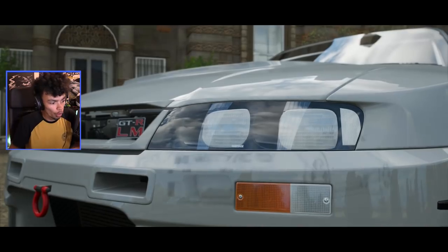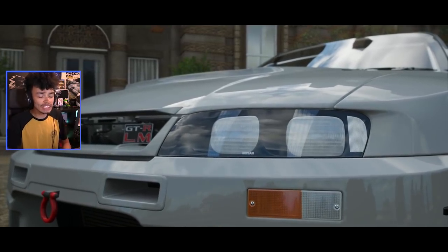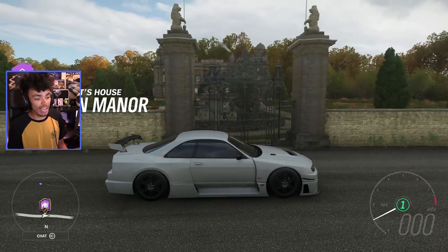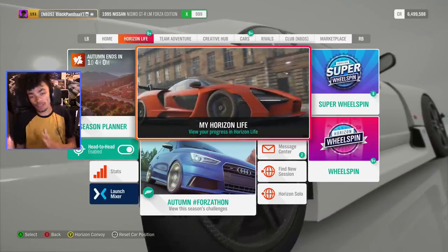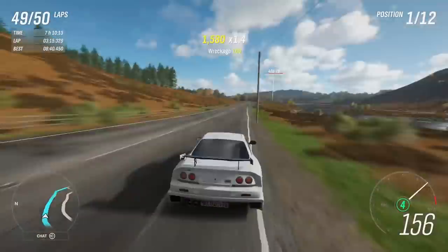We're back with Forza Horizon 4 with the Skyline GTR. Today I bought this house and I can't even get inside — it's ridiculous. We have a lot of wheel spins. I don't know how many wheel spins we got from the last episode when I did 50 laps of the Goliath. It was great.